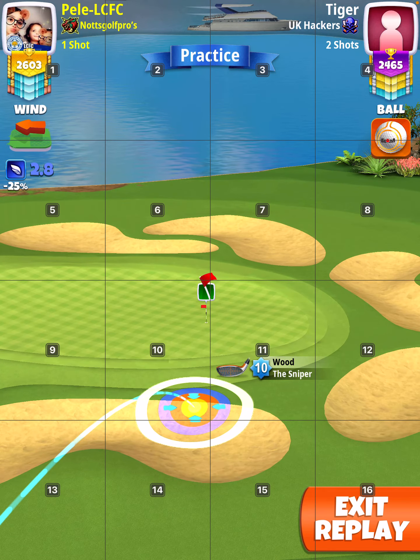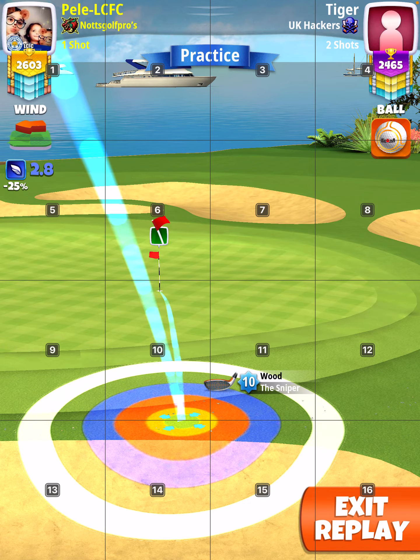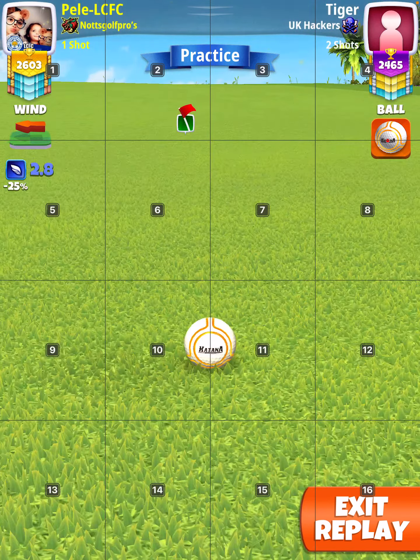Now here you see me play the ball guide through the hole. I've not played my proper shot yet, but what I'll be doing is playing with the ball guide, going through the left lip of the hole. You'll see why — because it does tend to roll to the right on this hole quite a lot. That's why I always have one left spin on it.